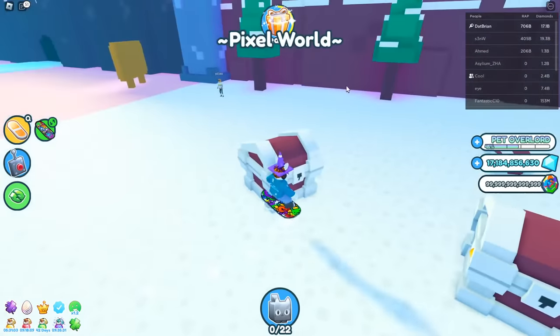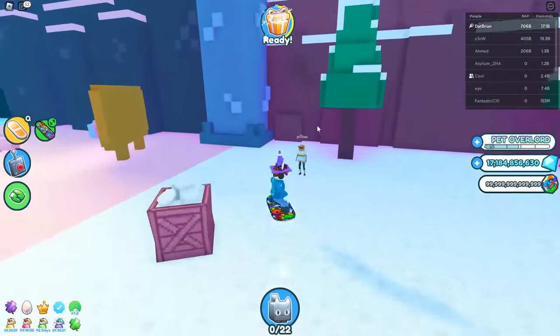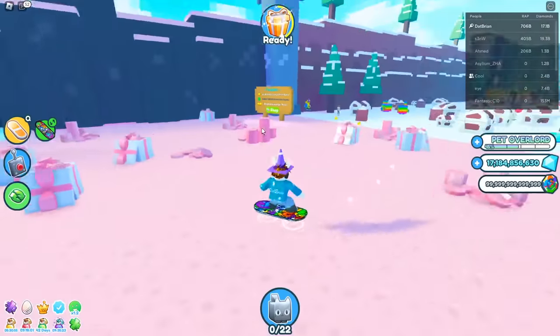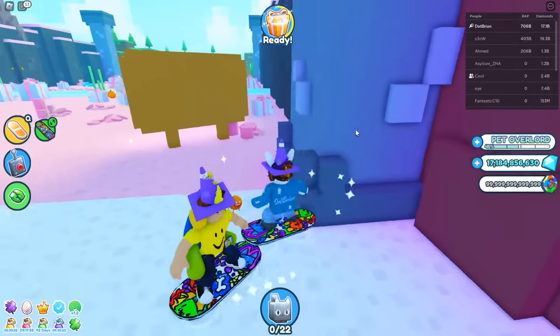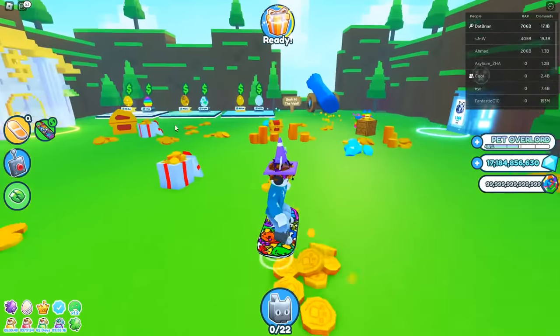The last scavenger location is at Pixel World in the Pixel Alps — right here, and you can see someone is already there. It seems like the developers don't change the locations too much; they might adjust a little but tend to keep at least one location the same.